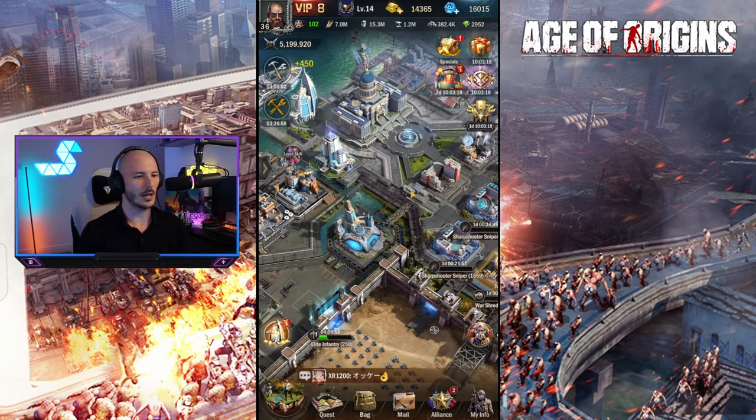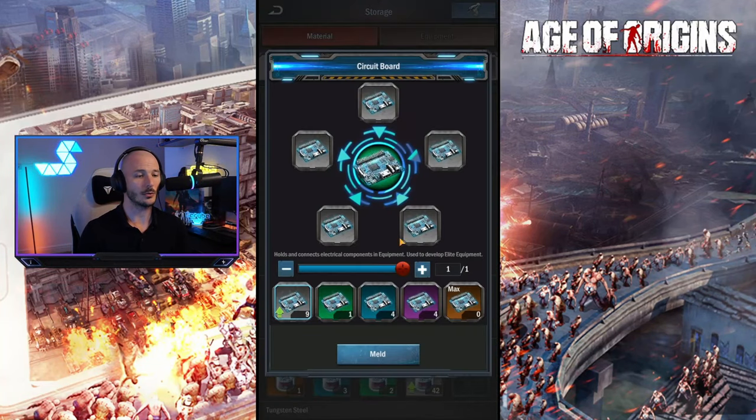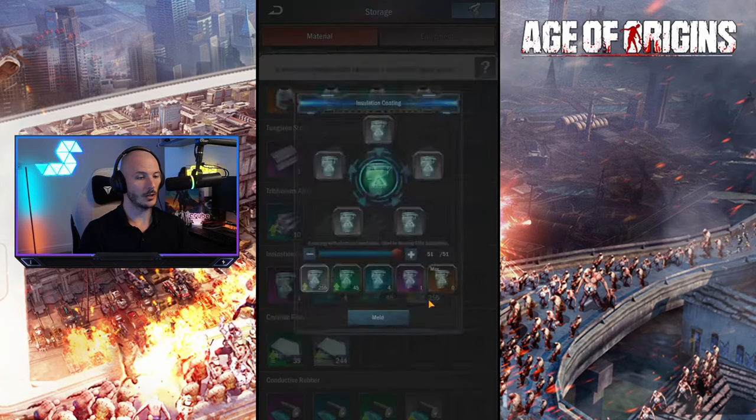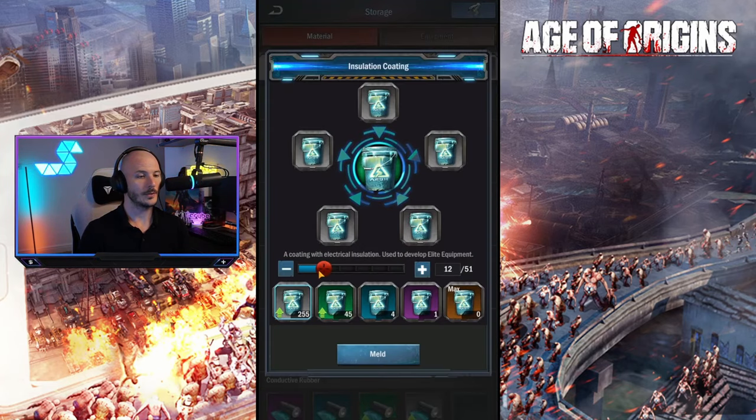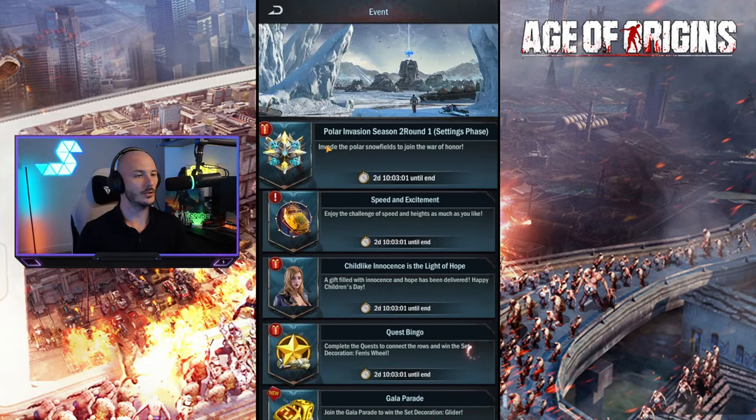That's 2 of our quests done. We also need to meld materials another 9 times because I've already done it once, so 8 more times. Have I got a big chunk of them somewhere? There we go. Let's go ahead and drop that down to 8, save the rest for later on - because you never know, there could be additional things that we need to do.